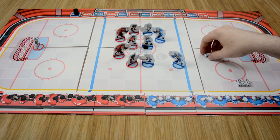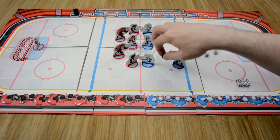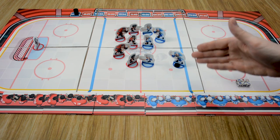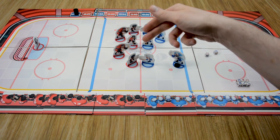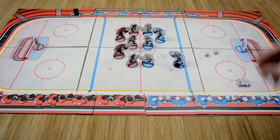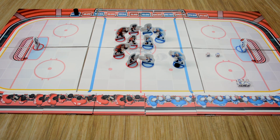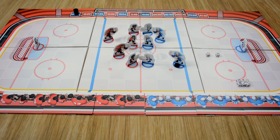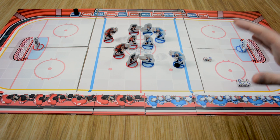We rolled and we got a success and a reaction. Our player is going to pass the puck — you can pass any number of spaces in either a diagonal or orthogonal line, as long as it does not pass through any other players, opponent players, or your own players. Since we rolled a reaction, any time we roll a reaction, our opponent can move one of their players one space in an orthogonal direction. So our defenseman over here is going to move back one space. Again, we can choose to stop there or push our luck and do another action.